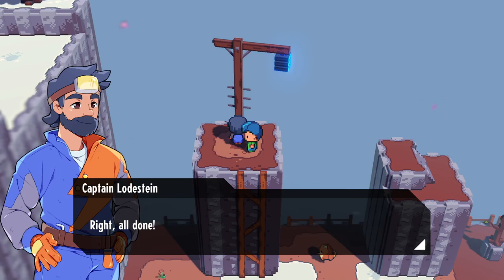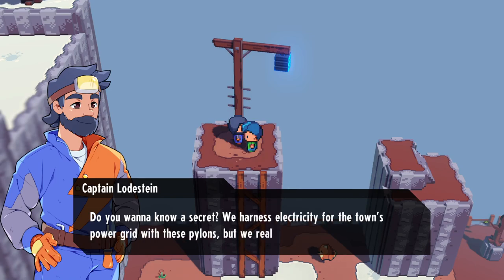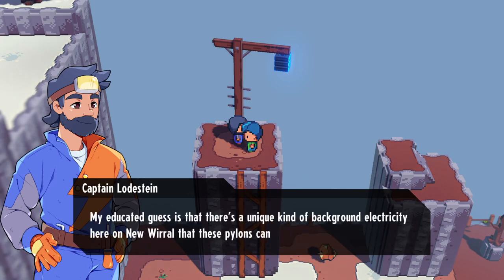I'm just realizing this music while conversing with the captain is another version of the actual battle music. Anyway, he's all done. He works with the rangers to keep the lights on. Want to know a secret? We harness electricity for the town's power grid with these pylons, but we really have no idea how they work. My educated guess is there's a unique kind of background electricity here on New World — these pylons can conduct and store it. That's also the justification for why air types are weak to lightning.